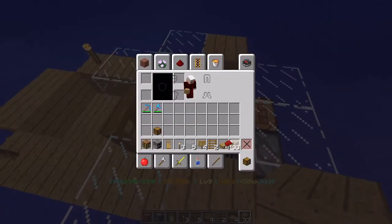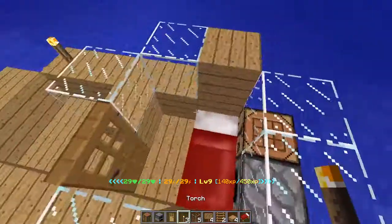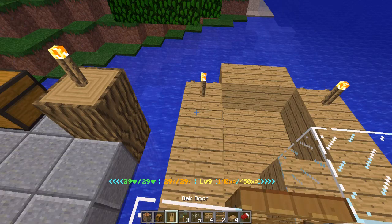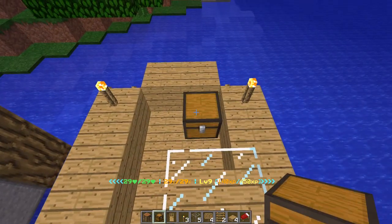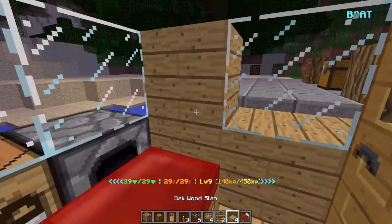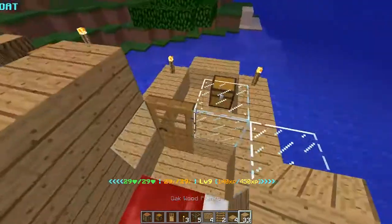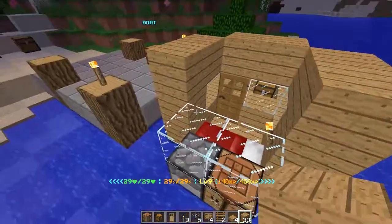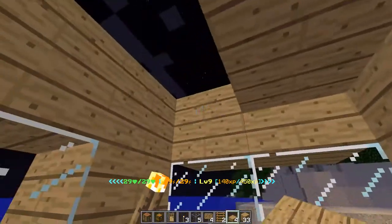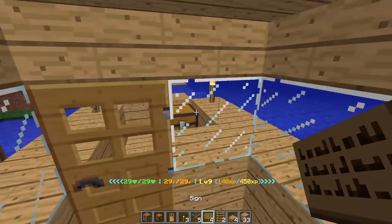So now that we have all of those in place, let's go place the remaining extras. I'm going to place a bed in here — you may not decide to do this, but I think it's kind of a neat little feature. Lastly, I'm going to place down the chest. This would normally lock automatically on our server. So let's close up this cabin and put a ceiling in place. There we go — now you have something that looks relatively close to a boat.